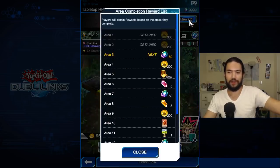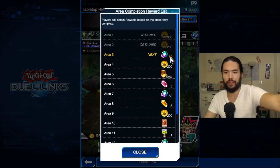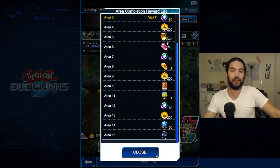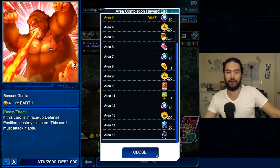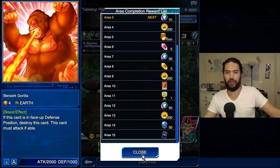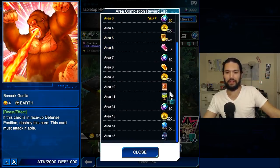We're going to have our area completion reward list. We're going to get some coins, some gems — not as many gems as people would probably like, but that's okay. They're still trying to push the Berserk Gorilla; I don't know why, maybe for intro players. And then we get these card sleeves that are not the greatest. The free play card sleeves still have yet to top the dual quest card sleeves — those are real slick. I really like the true black. But it's just free extra stuff.